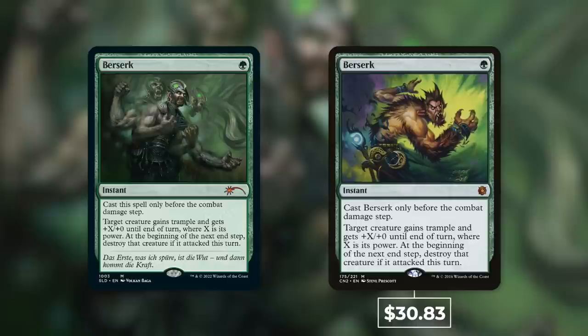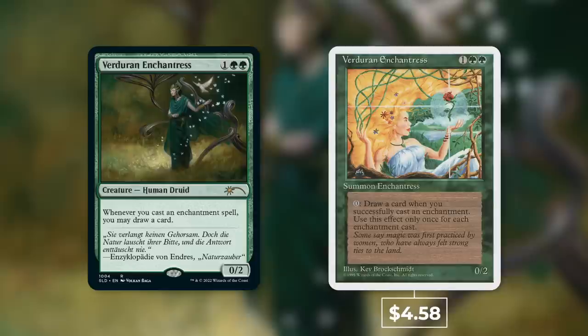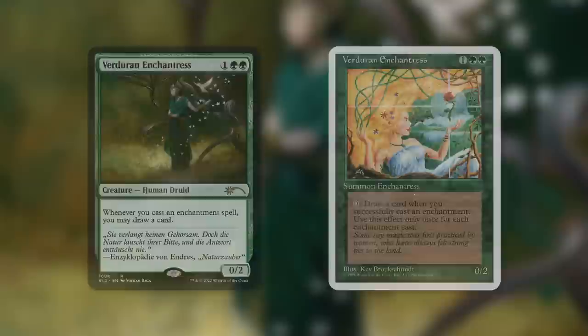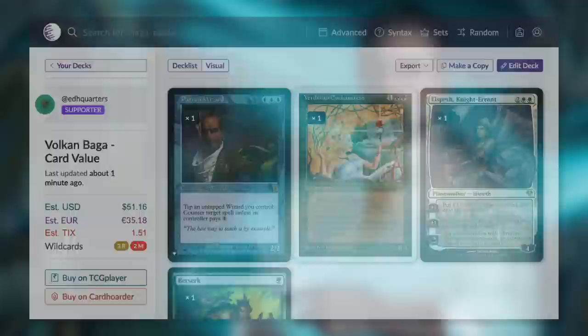Making up for that and then some, we've got Berserk, which is a $30.83 card for the base version — some really sweet art, and a high value card out of these Secret Lairs. Finally, we've got Verdurn Enchantress — the lowest priced version I found was from 1995 at $4.58, again underneath our average. So this Secret Lair is kind of split on value: two cards are under the average, two are above, and one is incredibly above. The estimated value comes out at $51.16, with over half that value coming from Berserk. So paying $29.99, you're getting around $21 of extra value. This is the highest value we've seen so far.